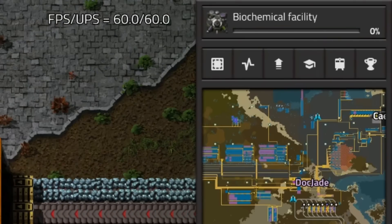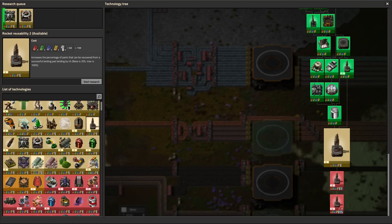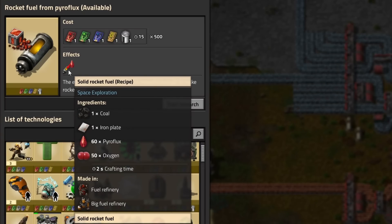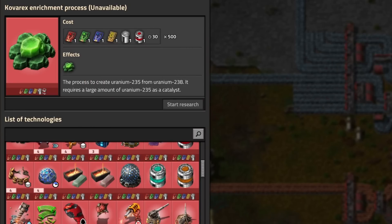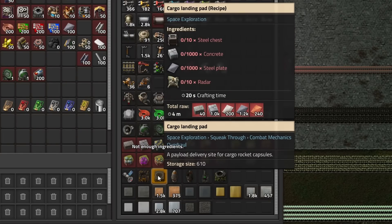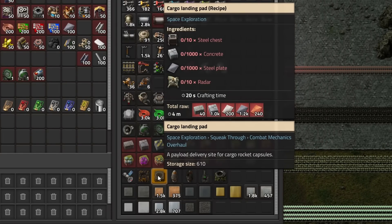Space manufacturing. I don't see any new ways to make power in space, but I did spot a better rocket fuel recipe, which uses pyroflux and less oxygen — might come in handy later. Korvax enrichment is just around the corner, but a nuclear setup in space sounds like a terrible idea. To actually produce anything in space, we'll need to ship up a bunch of resources, so it's time for cargo rockets. I'll start making some landing pads.